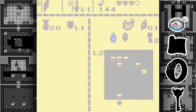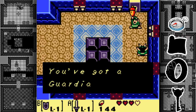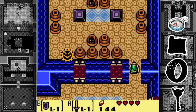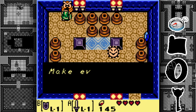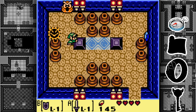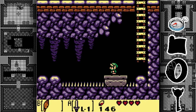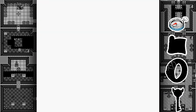Coming over here, enemies are charging right at me — get your shields up. There's also a weird anti-fairy thing. The hint says: 'Make every block design the same and a new path will open.' That's hinting that you can push these blocks together like so, which reveals a little staircase. With the Roc's Feather, wait for the platform to go all the way back, then jump across and quickly get up there.